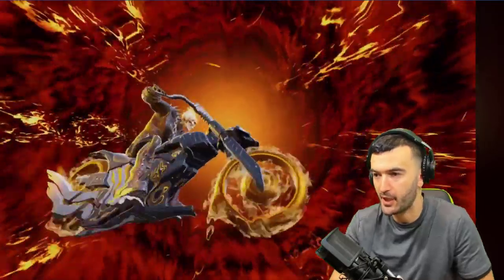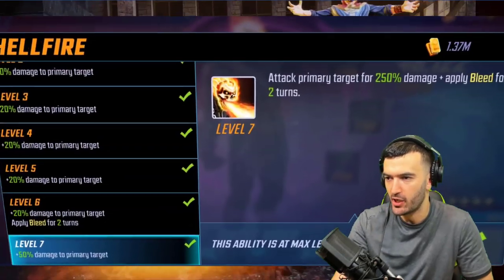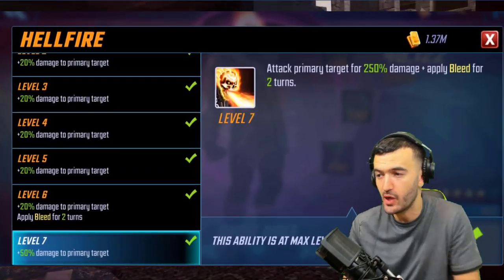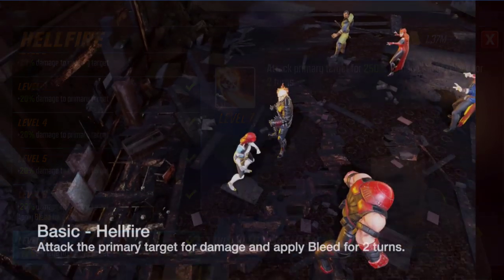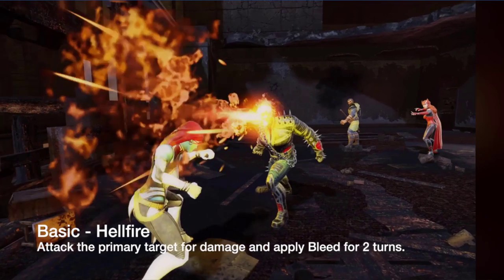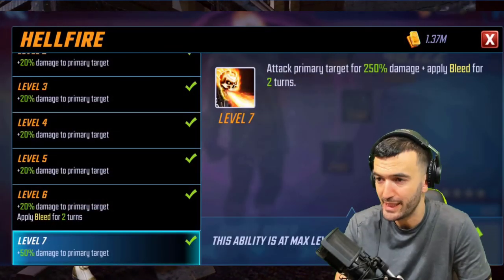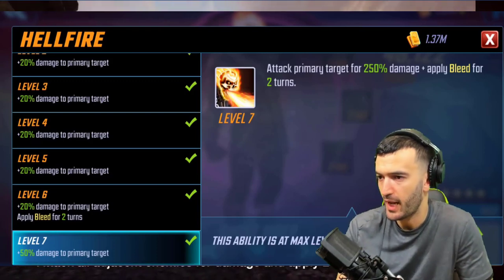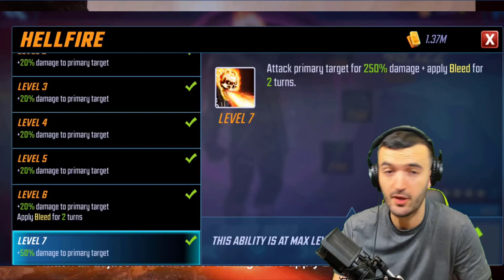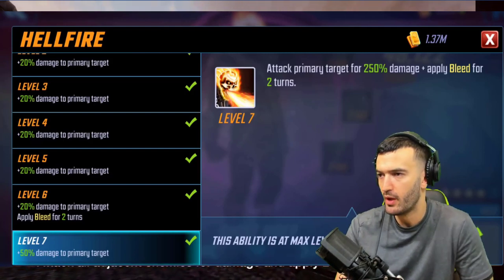We're going to kick off the Supernatural team breakdown with the guy making it all happen — Johnny Blaze, aka Ghost Rider. Starting with his basic ability: attack primary target for 250 damage, plus apply bleed for two turns at level 7. That's awesome — 250 damage is quite a bit, and a two-turn bleed is great, especially since bleed is so potent in the game.